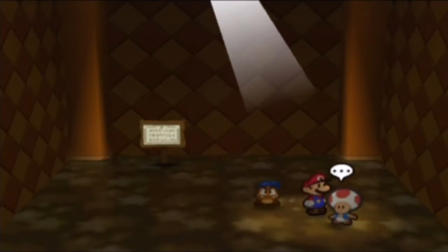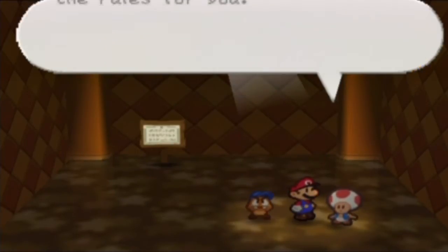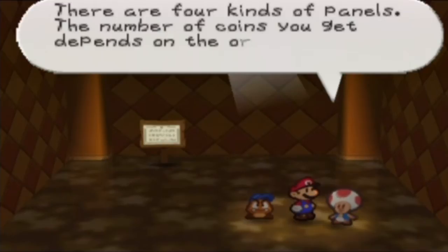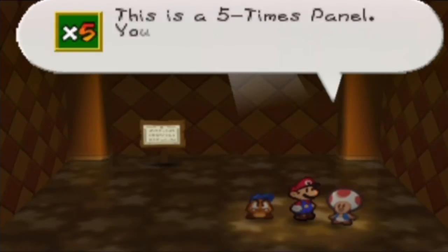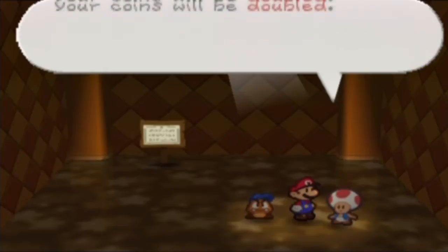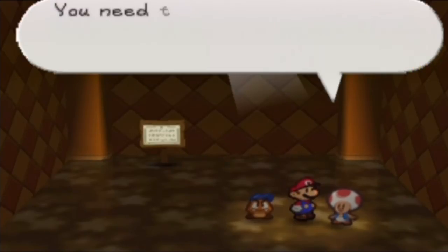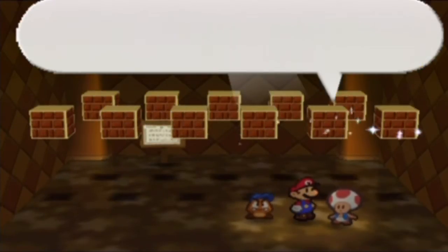I believe jump attack is your first game and smash attack is your second. The toad explains: eleven blocks will appear in the air; when you hit one, a panel will come out. There are four kinds of panels — a one-coin panel, a five-coin panel, a five-times multiplier panel, and a Bowser panel where it's game over. If you clear nine blocks there's a special bonus where coins are doubled. You need ten coins to play.